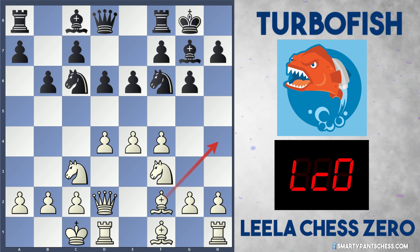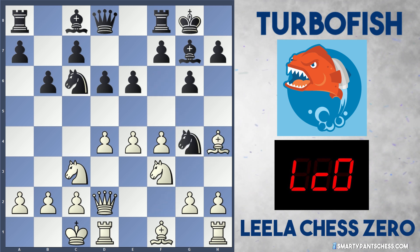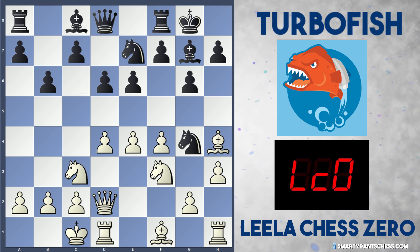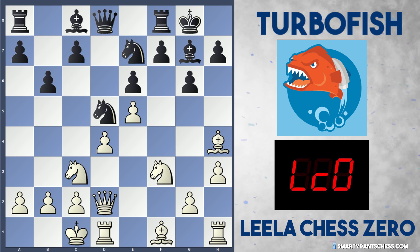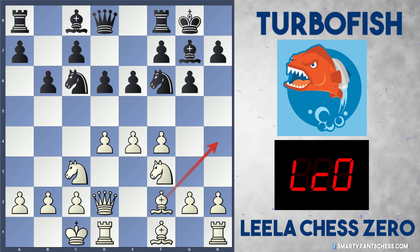I was thinking, what if black goes knight g4 now? Well, bishop h4 is just a very strong move, targeting the queen. Knight e7 is given as the best response, and then white can play h3, kicking the knight away. It moves back and white maintains the attack with e5. After captures, knight fd5, white can play knight to e4 and has a very comfortable game, with c4 and even g4 possible. White definitely has a space advantage in that position.